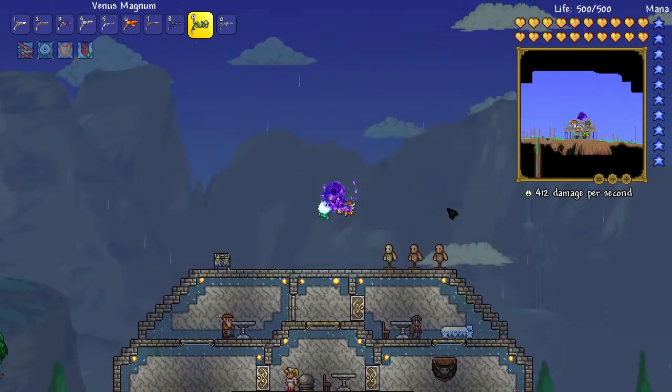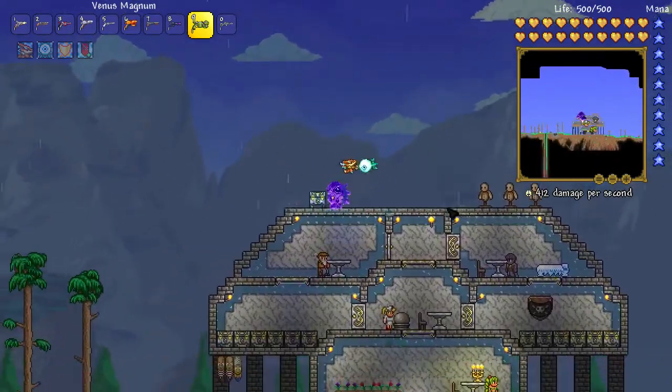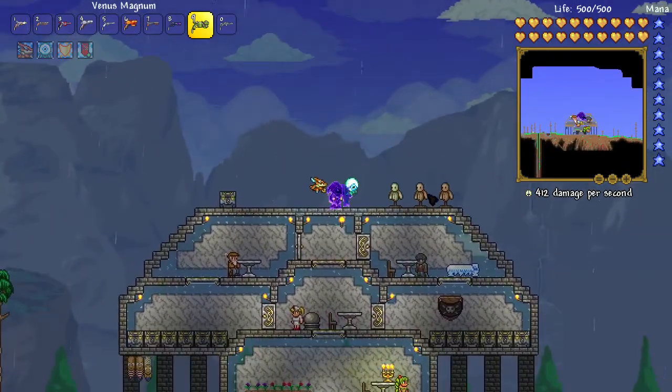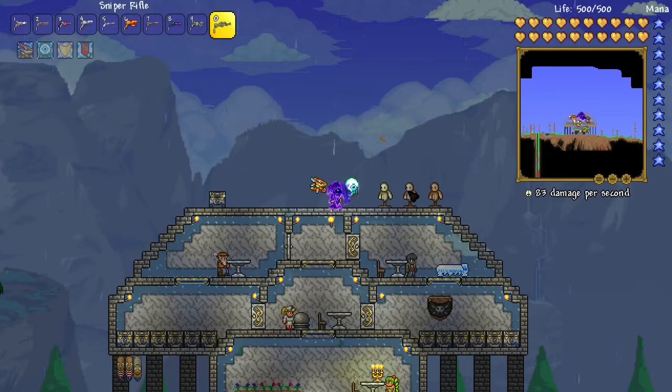The Venus Magnum drops from Plantera with a mid-range drop chance. We're firing it and getting 50 damage per second.